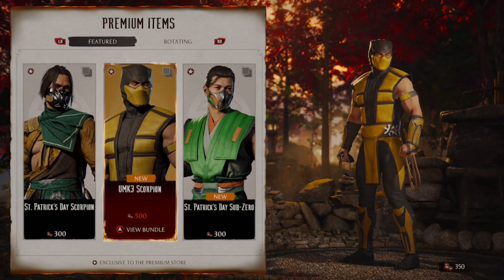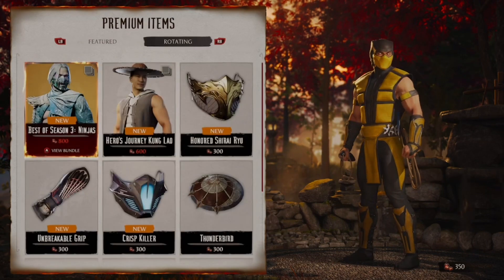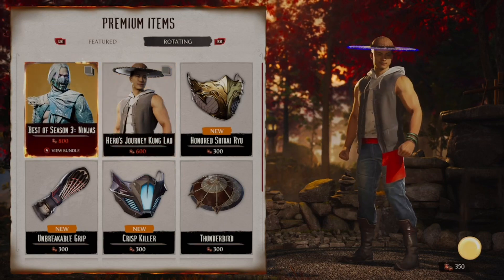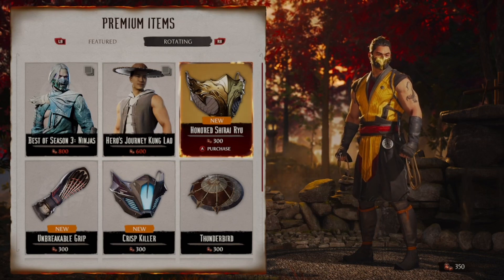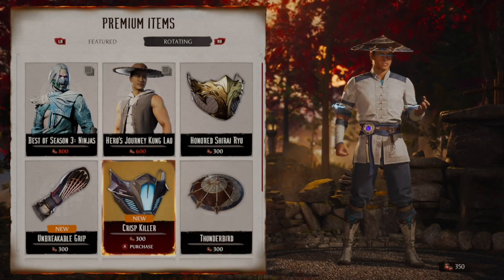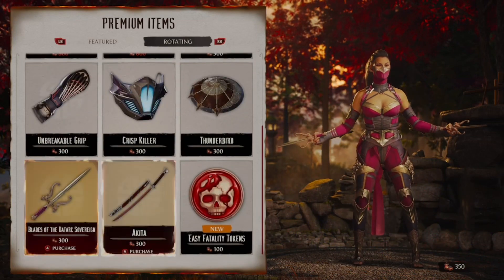You've got the Ultimate Mortal Kombat 3 skin for Scorpion, and one for Sub-Zero as well — though I don't think anyone's going to be buying the green for Sub-Zero. We also have the Season 3 ice one, the Kung Lao story outfit, a very classic Scorpion mask I recognize from MK11, some nice garments for Liu Kang, a new hat for Raiden, and a new mask for Sub-Zero.